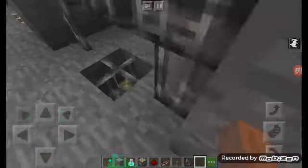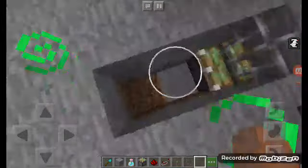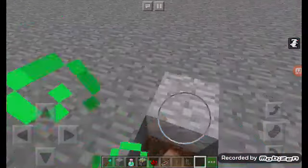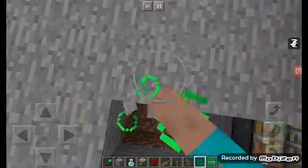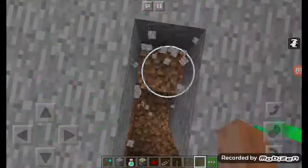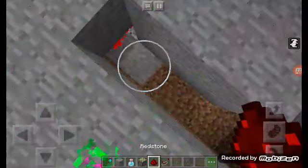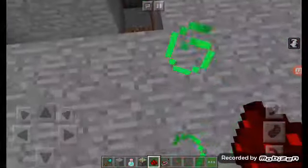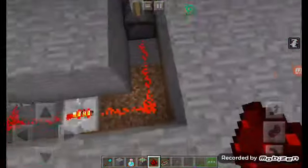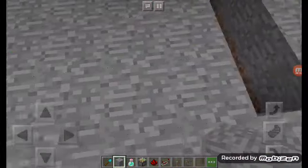For the bottom, you have to do 3 blocks wide. Go 3 blocks straight, then turn right and dig in — you can see the redstone right there. You also need to repeat redstone repeaters for the bottom to make it work, or else it won't work.